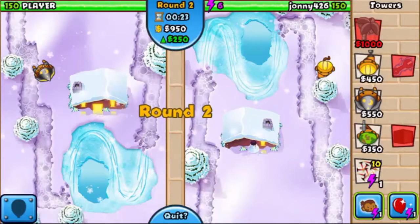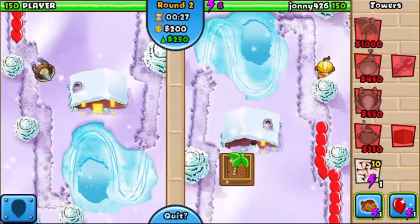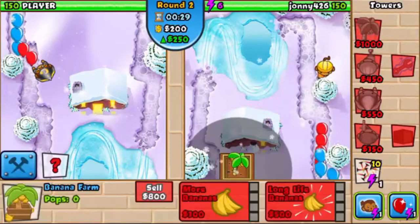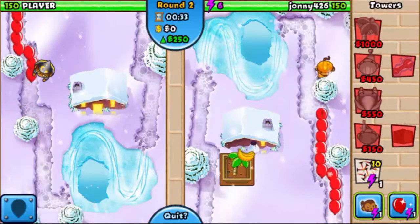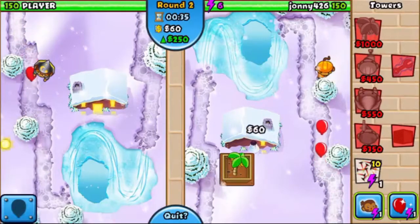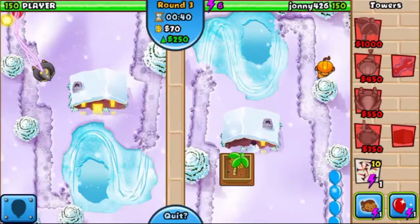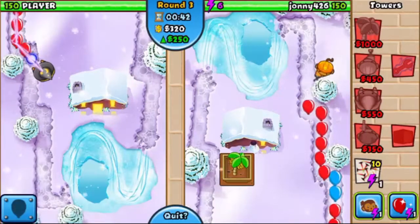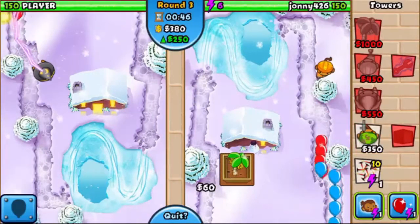Normally I'll start off with the Monkey Engineer right there and then I'm probably going to put a Banana Farm right next. When I seem to be losing, I usually just upgrade it to 9 Inch Nails. And I eventually ended up getting Cripple Moe Mob. It's so OP.